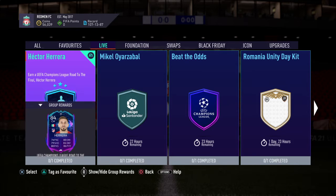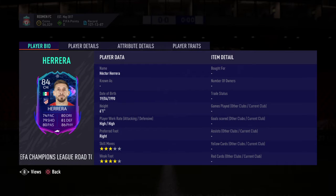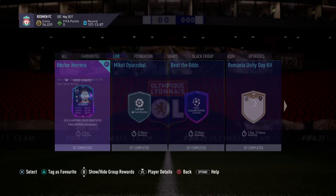So today we've got Hector Herrera, road to the final from Atletico Madrid. Looks really brilliant card — three-star, four-star, high/high work rate, six-foot-one. He'll be a beast in the middle of the park. He's got okay agility and balance for someone that's six-foot-one. His aggression is really nice, and his passing's not too bad either, so I think this is a very good card. Atletico have the potential to go far in the Champions League — he's a solid player.